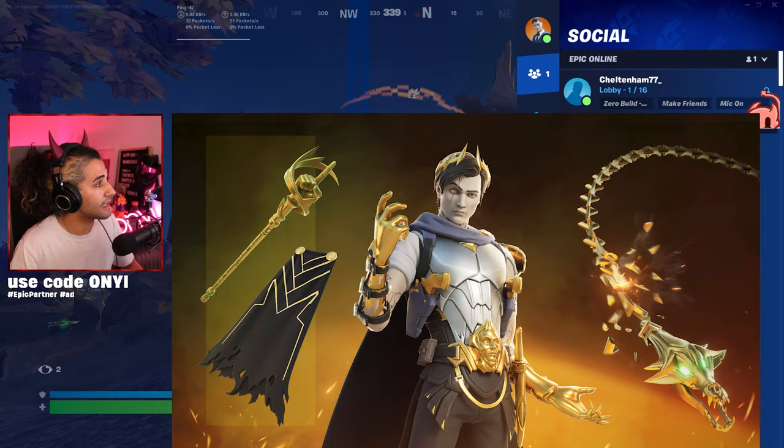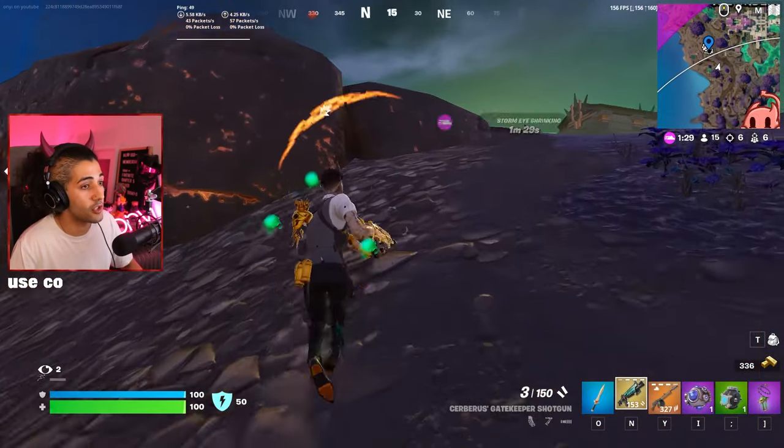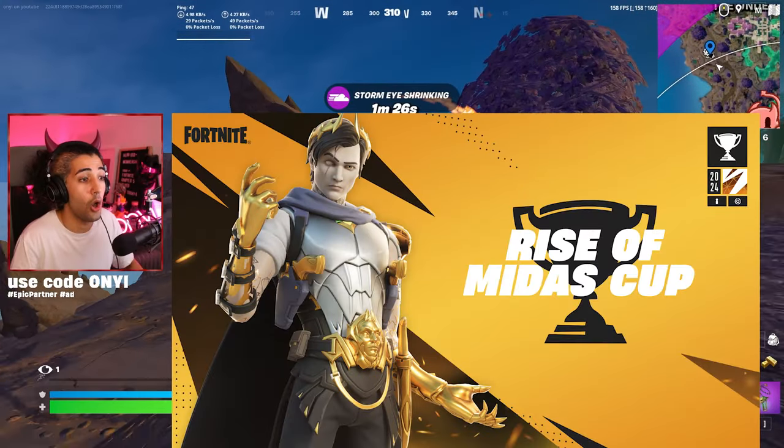There's a brand new Mitre skin that is going to be coming out. This comes out on the 26th of March at 8pm ET, and you can get it for free if you play a cup on the 24th.